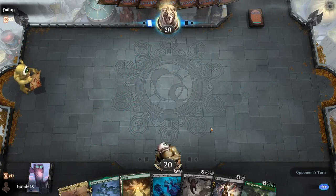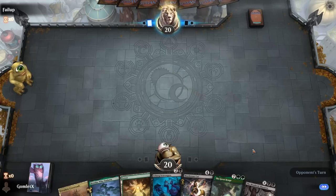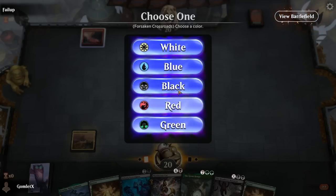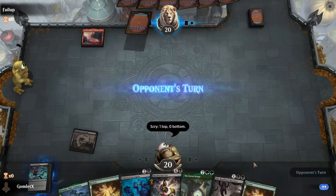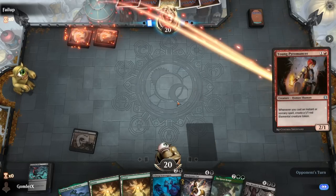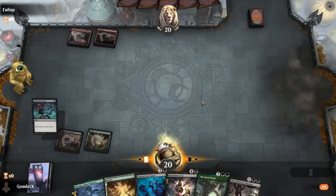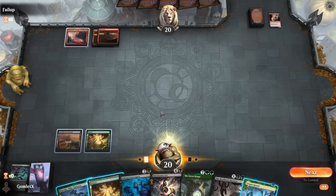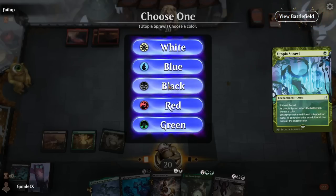Here we are for game five. We've got both our colors - we do need to find a second black source, but we don't need that until we need to board wipe. I will scry, keep a Go for the Throat here. Because we're seeing red from our opponent so they are probably somewhat aggressive. There's the Young Pyromancer and I am happy to have Go for the Throat right on time. Mono-red but no turn-three play is very surprising. There's the second black source.